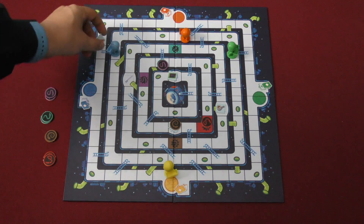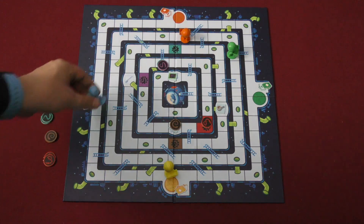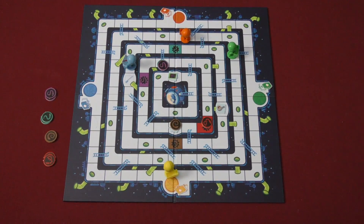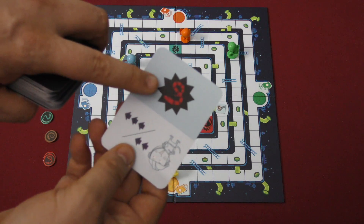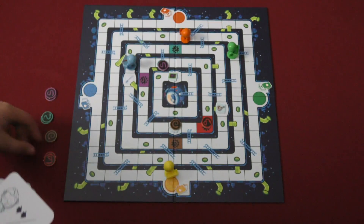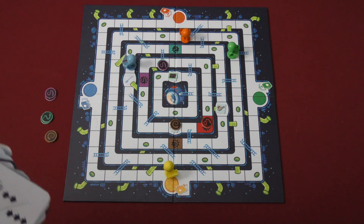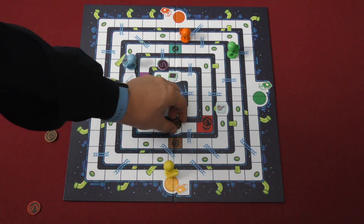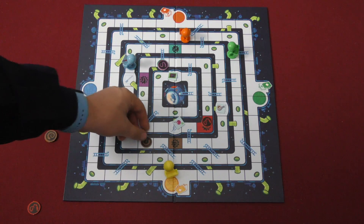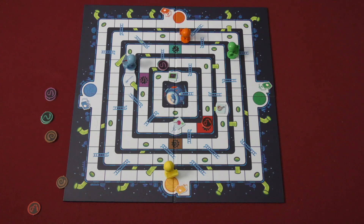If you land on top of a piece of equipment, you put it into your backpack. You need to collect all four pieces of equipment. Sometimes cards bring another snake onto the board, and there are multiple snakes of different colors. If you manage to get a snake to land on one of the chutes and it gets shot out into space, that's a very good feeling.